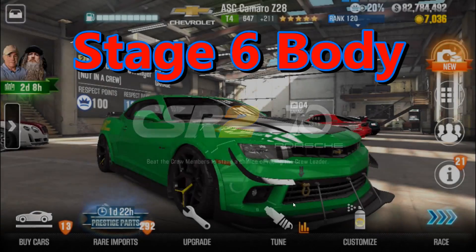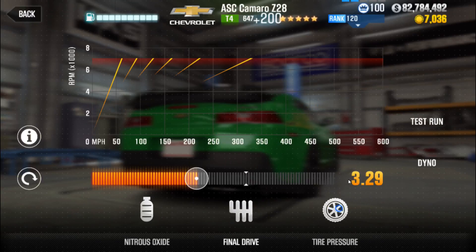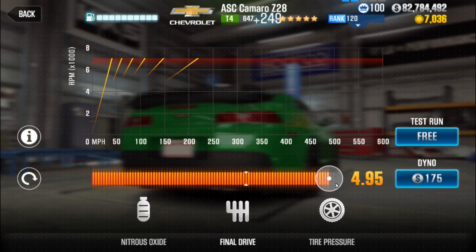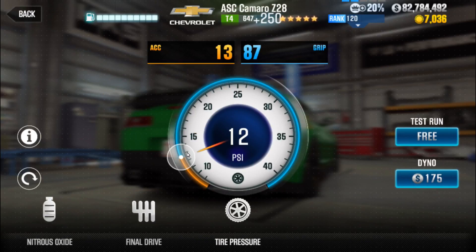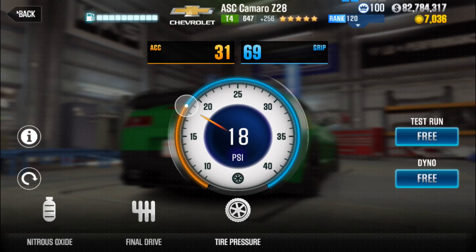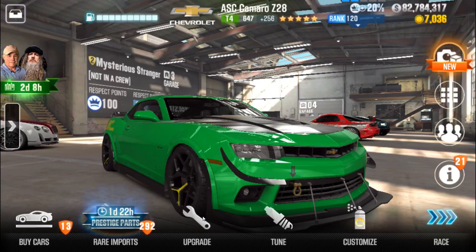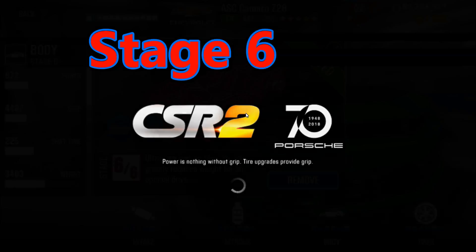The next one up is Body. Body generally is pretty useful, but not as much for Tier 4s as it is for many Tier 5s. Playing with the tire, it looks like a little bit less grip helps when it's Body. That gives us a time of 14.0 from 14.2 — about a 0.23 drop from pure Stage 5. Certainly not as strong as Nitrous, but not extremely terrible either.